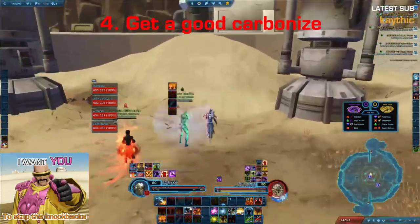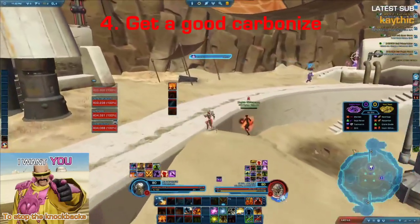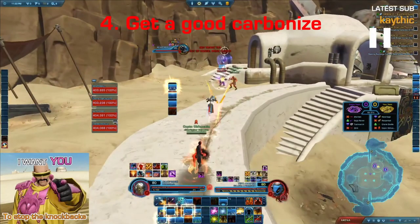Here we go, we're running in. We are looking at targets. We can see our healer gets zapped, which means they're probably not going to target them. They're planning to open on the Power Tech. We're jumping in again — you're a tank, so you want to be in the middle of the action and focus on getting a good Carbonize.